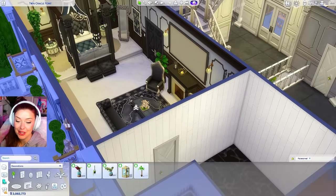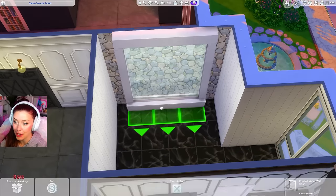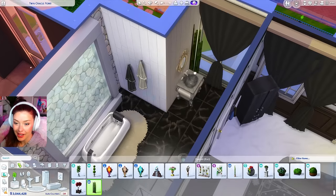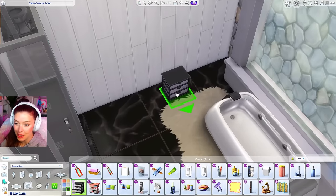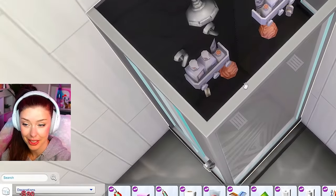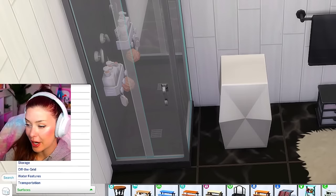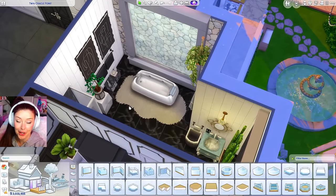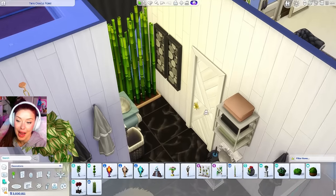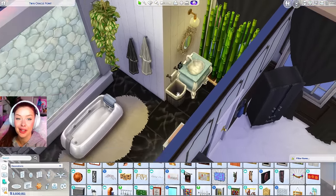Next we're gonna do the main bathroom, and I want this one to be the most extra in the whole house — I literally want to put a waterfall in here using these ones from Spa Day, with our bathtub right there for a super relaxing zen room. We'll get robes hanging on this wall, some bamboo, clutter pieces from the bathroom kit, towels, pictures on the wall, and a pedestal from Moschino. Here is our bathroom in the main bedroom — this is definitely my favorite bathroom in the house. I added pictures, tons of clutter, towels, wood wall decor pieces from Perfect Patio, and our sink area with everything I could possibly add for clutter.